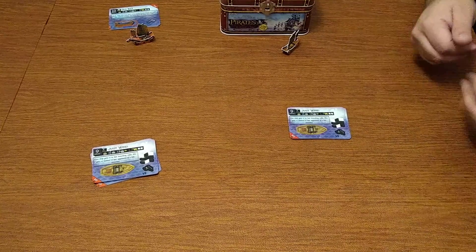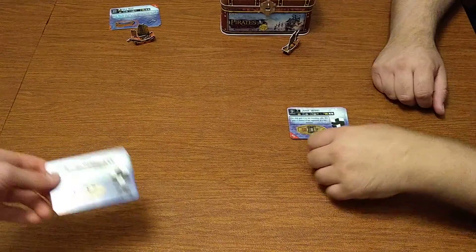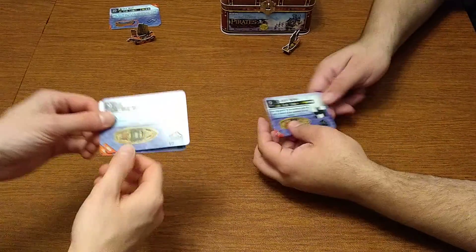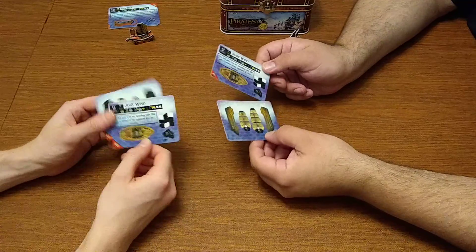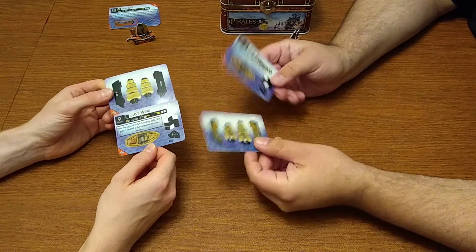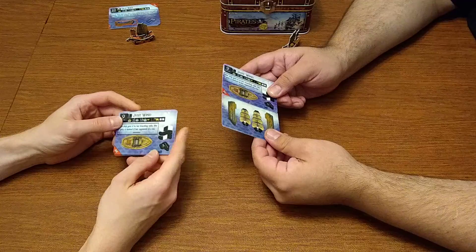What's up everybody? This is A7X1Bound here with Kevin Randy in Las Vegas. We're going to do another speed building competition, this time with two massive square rig ships. We both have a Just Wind, and both are from Randy's duplicates, so theoretically hopefully the same batch or print run maybe.